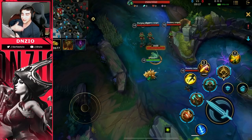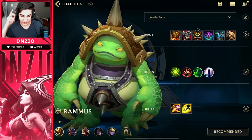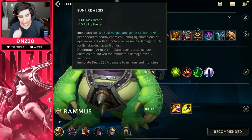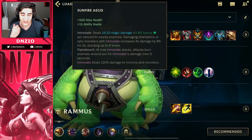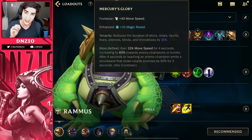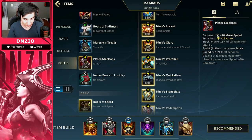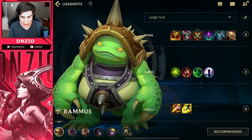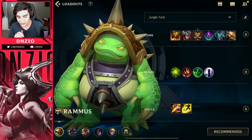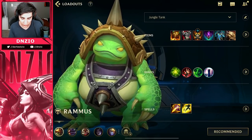All right, now let's look at the Rammus loadout. With Rammus you want to build tank. First start off with Sunfire Aegis — the whole idea behind this item is to help with your clear as a jungler. Then go Thornmail. For boots, either Mercury's Treads or Plated Steelcaps depending on whether you're up against a lot of magic resist or armor. Then Abyssal Mask, Force of Nature, and Dead Man's Plate. Some of these can be swapped situationally, but stick with Sunfire Aegis and Thornmail.